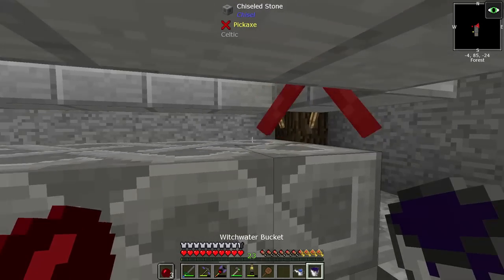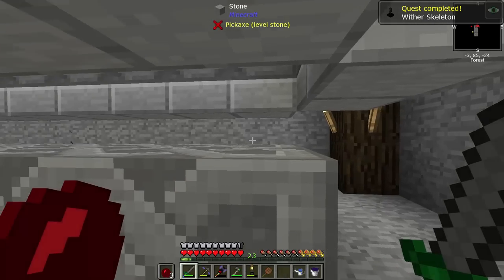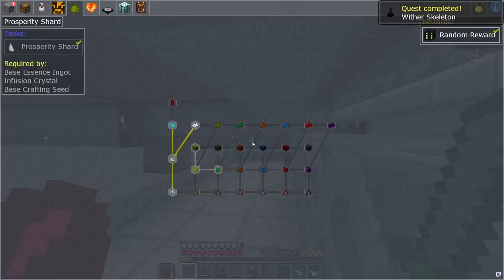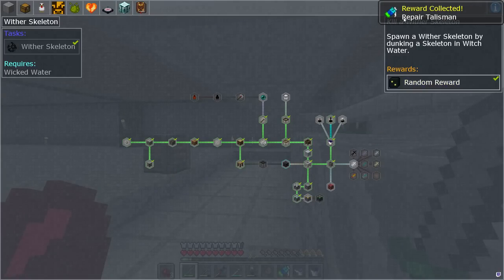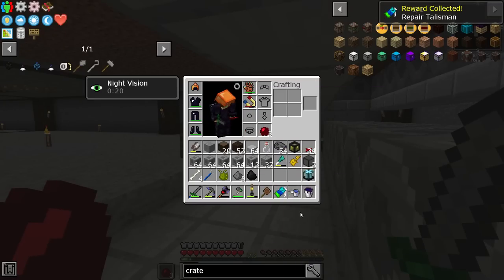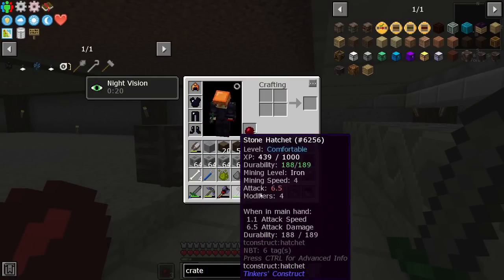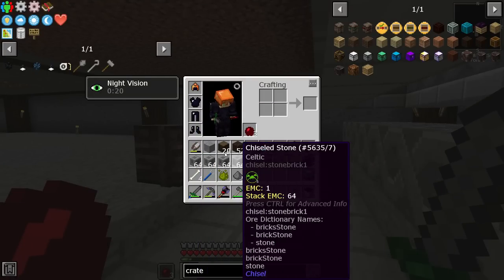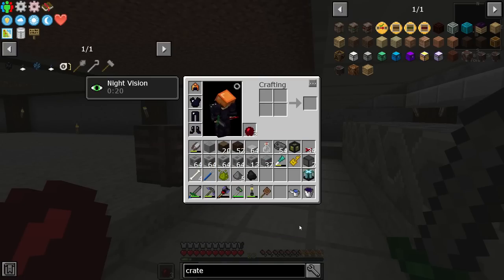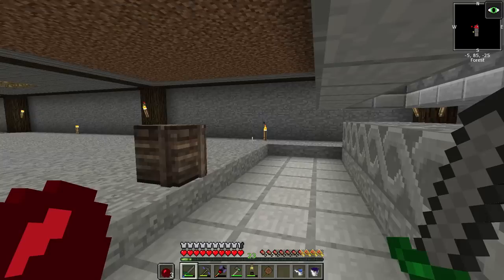We managed to get a singular wither skeleton — he's going to be dying. Did we get it? We didn't get the drop of evil, but we got a quest for the wither skeleton. We got a repair talisman — oh my god, that's amazing! Does it repair Tinker's tools? Doesn't look like it, but it repairs chisels, shears, and everything vanilla-ish. It repairs my torch launcher — infinite torches! But it does not work on Tinker's tools.